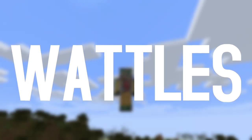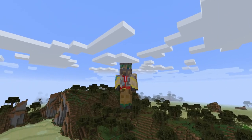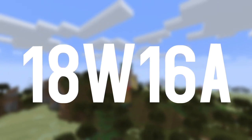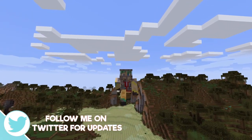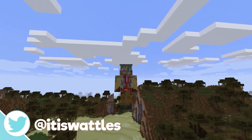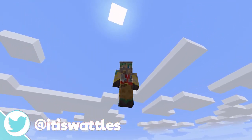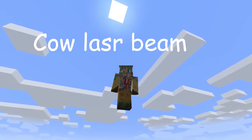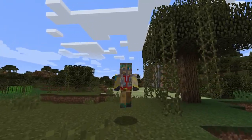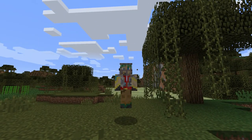Hello there everybody, my name is Waddles and welcome back to another snapshot coverage video. Today I'm going to talk about 18w16a, the newest snapshot. I get to deliver some amazing news — finally, after years of dreaming about this, Mojang has added UFOs that shoot cow laser beams. Okay, I don't know what I'm on today. I had a lot of coffee before this video, sorry.